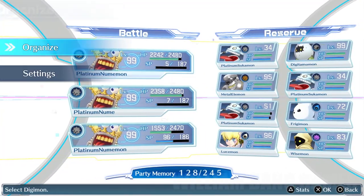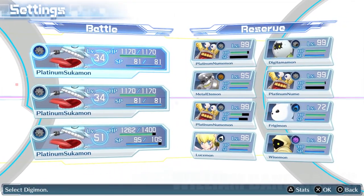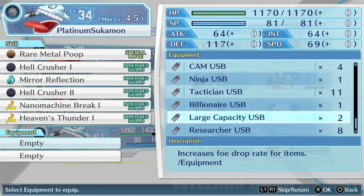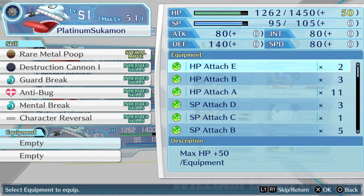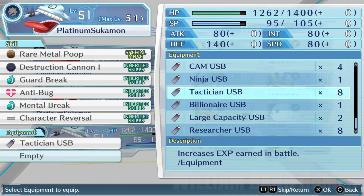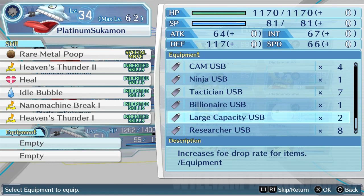The biggest difference is that Platinum Numimon has three spaces, and Platinum Sakamon has only two spaces. So you do get the same amount of EXP. I recommend that at the beginner level, when you first reach chapter 4, you use this Digimon. Let me go back in here and we'll grab more of these USB, and then I will talk about how you can get the USB for your game.